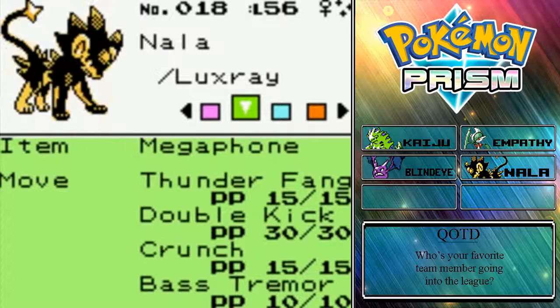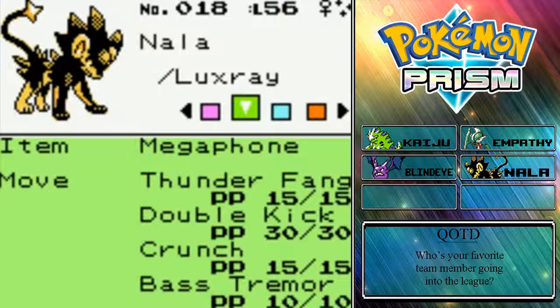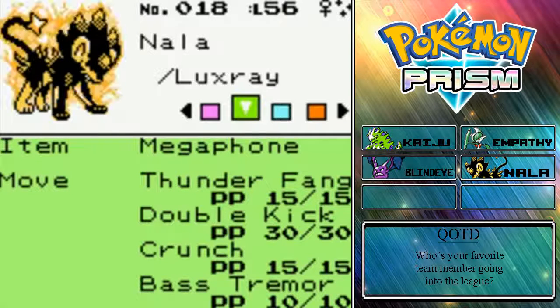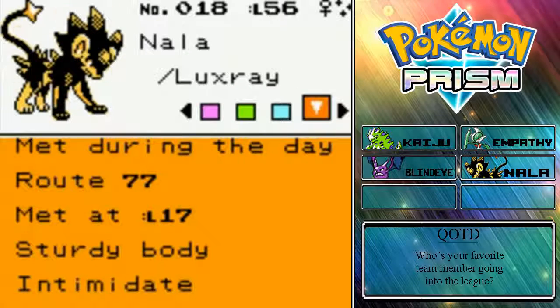Then we have Nala, our Shiny Luxray — our natural full odds encounter Shiny that we got while grinding a little while ago — with Thunder Fang, Double Kick, Crunch, and Bass Tremor. Nala is holding the Megaphone to power Bass Tremor, which is a Sound-type Earthquake. She has Intimidate for her ability.